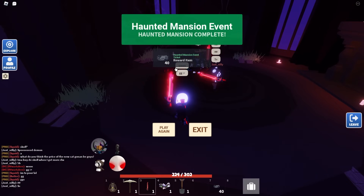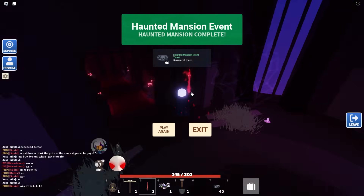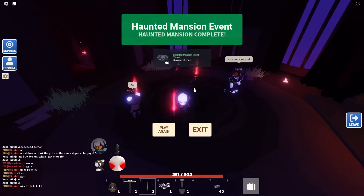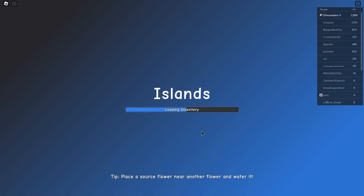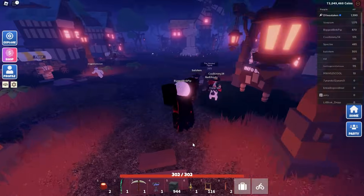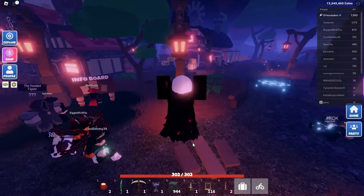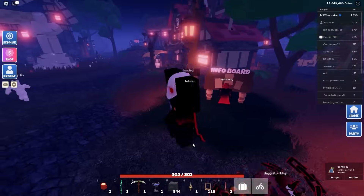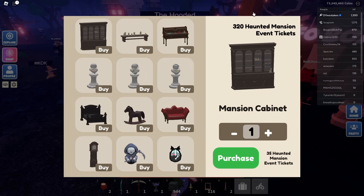This time we got 40 tickets, so it can range between 20 and 40 per run. My assumption is it's performance-based — how much damage you're doing. Anyway, let me know what you think of this update in the comments. The devs are adding more items, so don't worry. I'd love to see the glowing glass flower and the cursed book become obtainable items. Thanks for watching — like and subscribe. We're at 320 tickets now with a lot more grinding to do!